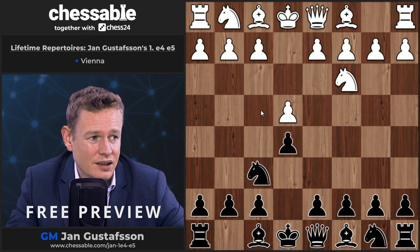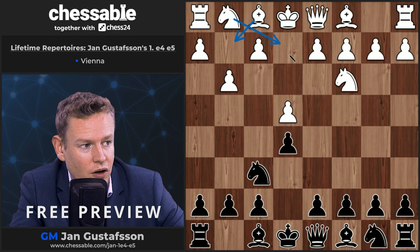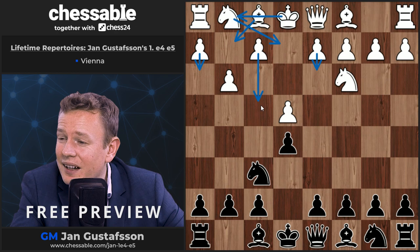One line that's kind of respectable and independent is if white goes g3 here, trying to fianchetto his king's bishop, put it on g2 and then take it from there. Often he wants to follow up with a plan like knight e2, d3, a3, castle, f4, and checkmate us — and we should ideally not allow him the checkmating part.